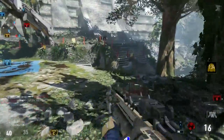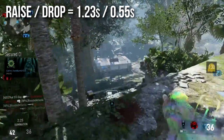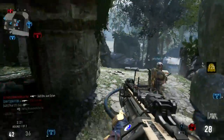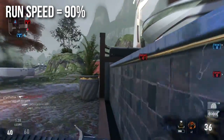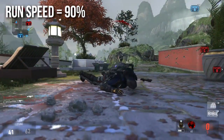Raise and drop times are nothing spectacular: 1.23 seconds to raise the gun and 0.55 to drop it. I'm kind of seeing a pattern here with assault rifles — I think all of them have that same drop time. Run speed is standard for the assault rifle class at 90 percent. Nothing really to write home about there; it's just pretty normal. All the assault rifles move at that speed.